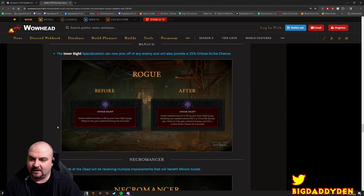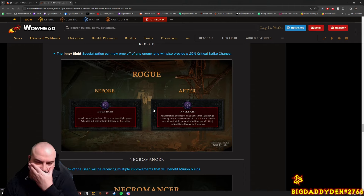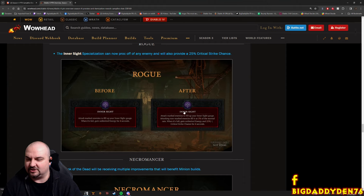Inner Sight has been changed as well. Old Inner Sight: attack to mark enemies and fill up your Inner Sight gauge; when full, you gain unlimited resource for four seconds. Because of current game mechanics, players could basically keep this up forever. So the new version: attacks on marked enemies fill your Inner Sight gauge, while attacks on non-marked enemies fill it at 5% of the normal rate. When full, you gain unlimited energy and 25% increased critical chance for 24 seconds.